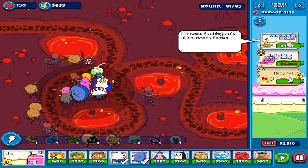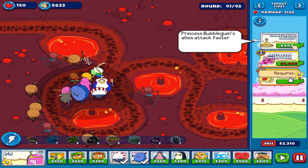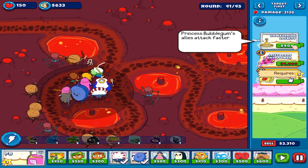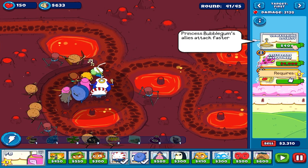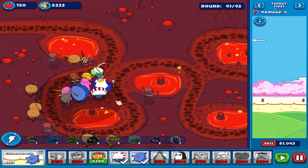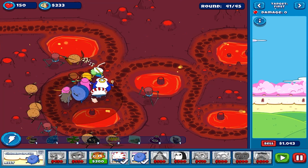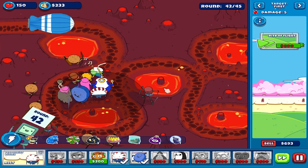This upgrade is basically Princess Bubblegum's allies' taxa characters. This will increase Princess Bubblegum's allies' attack speed - so this will directly affect these guys, increasing their attack speed.